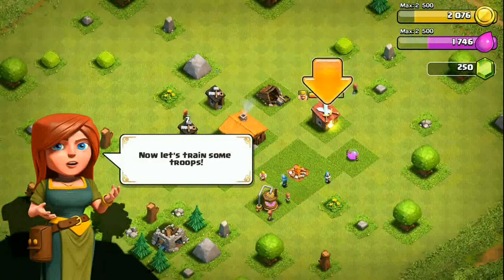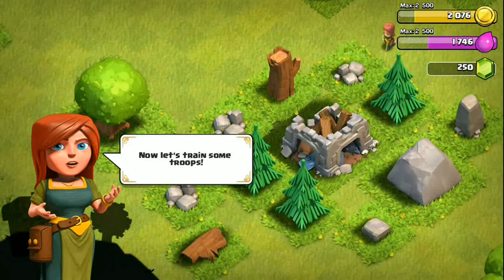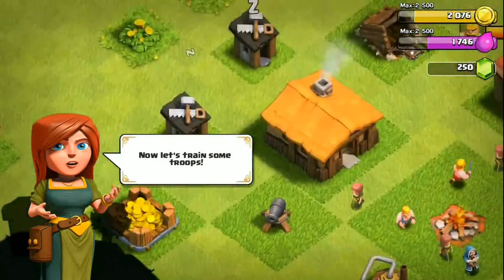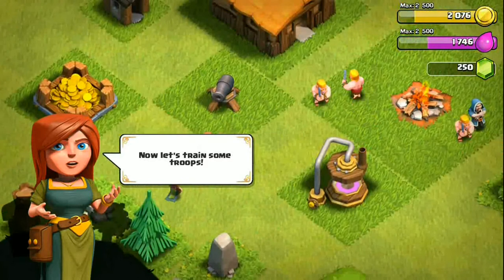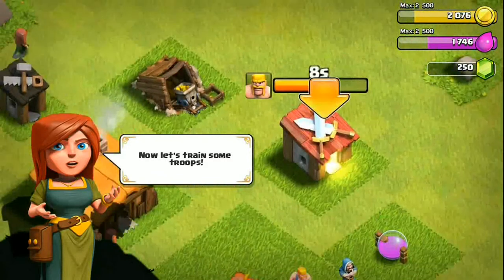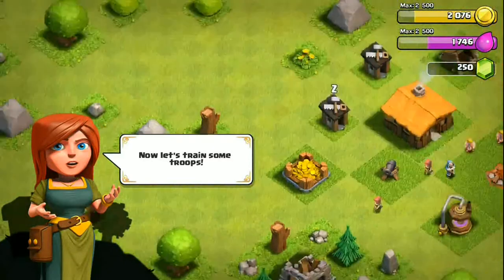The goblins are going to be attacking us. This is the clan castle, which we need to rebuild — probably in the fourth or fifth episode. Once you rebuild the clan castle you can join a clan, make your own clan, and do clan wars. This is the town hall — whenever you upgrade it you unlock new things. Higher town hall means more buildings available, including the cannon, elixir collector, army camp, elixir storage, barracks (currently cooking barbarians), gold mine, and gold storage.